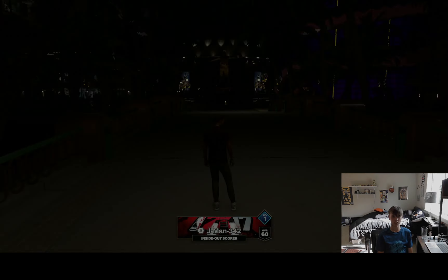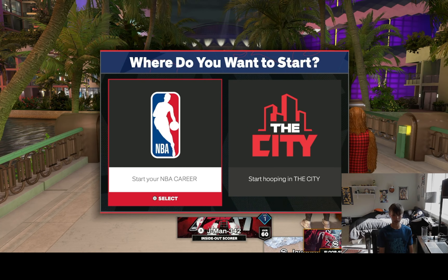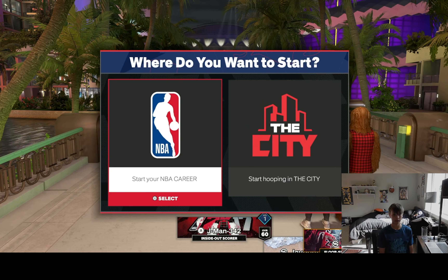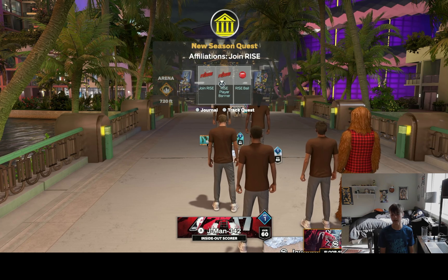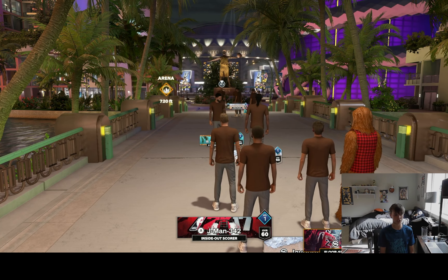For the player shades we've got World B. Free, Lonzo, and D'Aaron. The build name is "Inside Out Scorer" — I've seen that name a lot in the past couple years, it's getting more common. Builds like this don't really matter what team you're on at all. I just go with the Spurs because I enjoy playing with Wemby — it's fun.